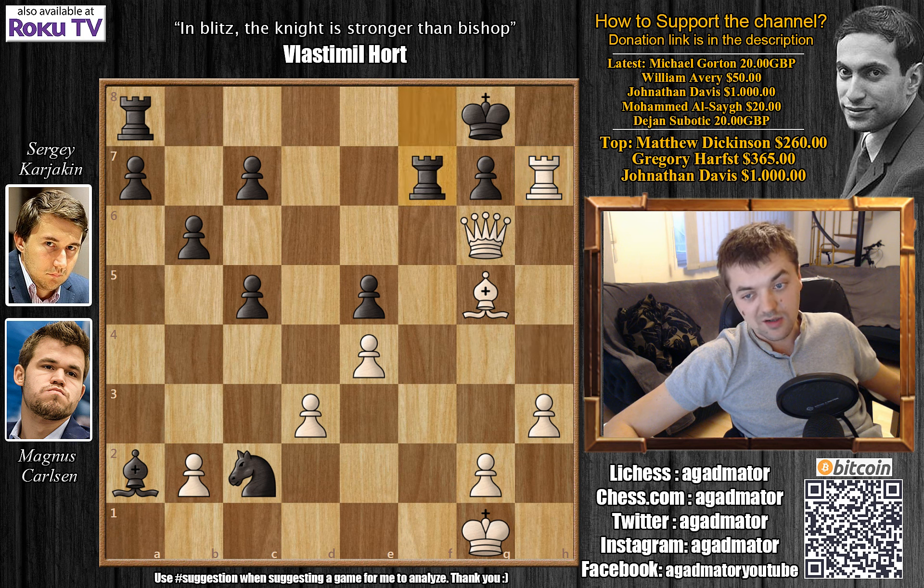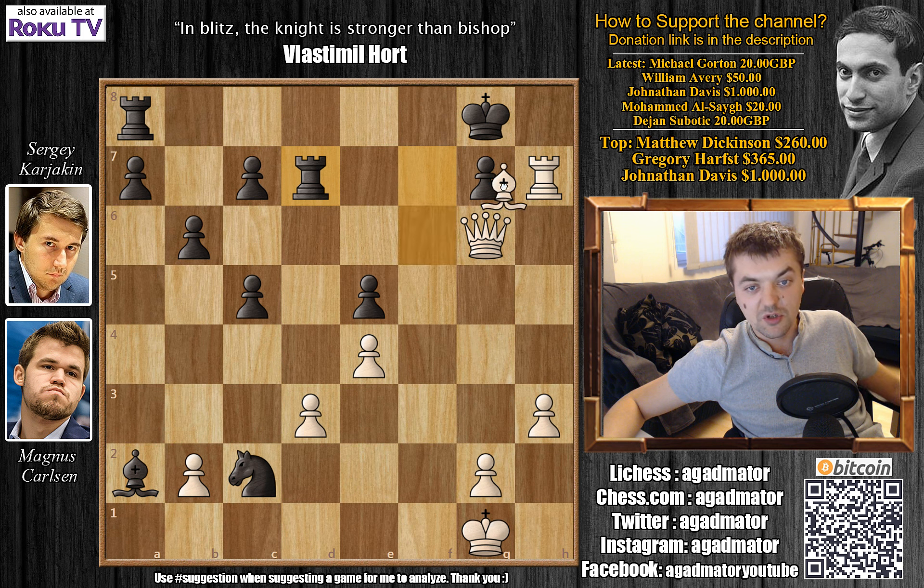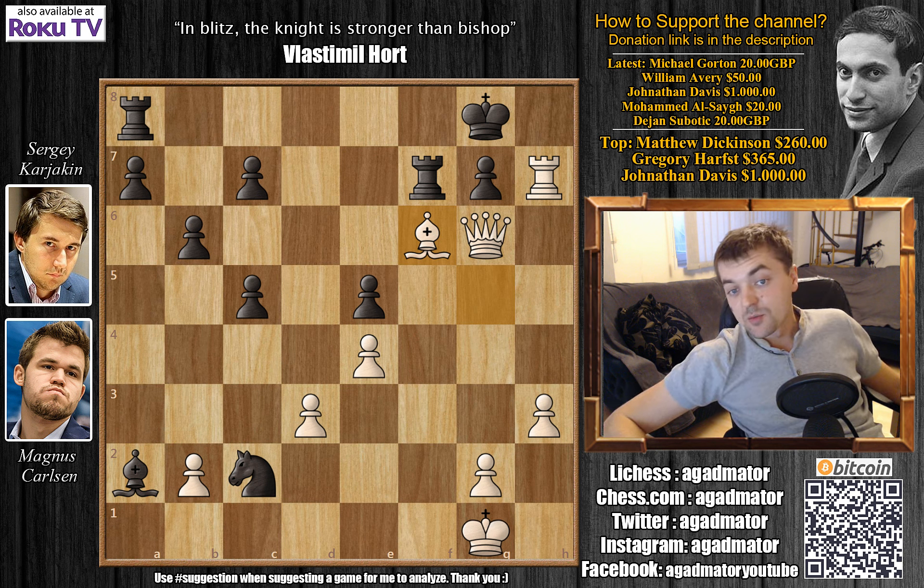Karjakin played rook to f7, Carlsen played bishop to f6, and in this position world blitz reigning champion Sergey Karjakin resigned. The threat is rook captures with check, rook captures, queen captures — checkmate. Whatever black plays loses; for example rook to d7, you simply capture it, bishop captures, and it's all over. Really a hopeless position for Karjakin. After bishop to f6, Sergey Karjakin resigned the game — a wonderful win for Magnus Carlsen.